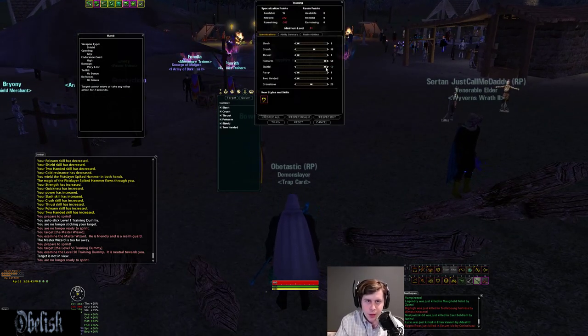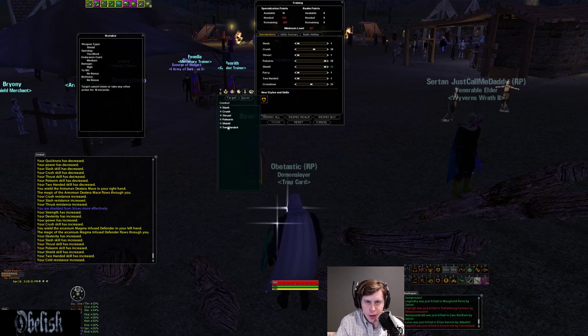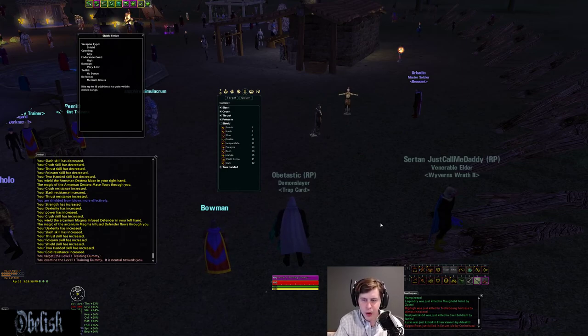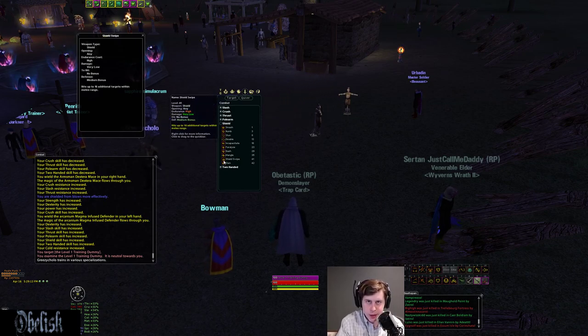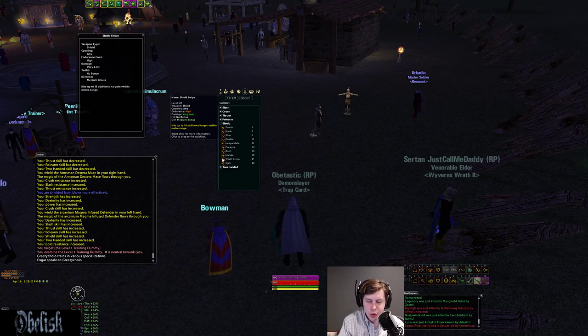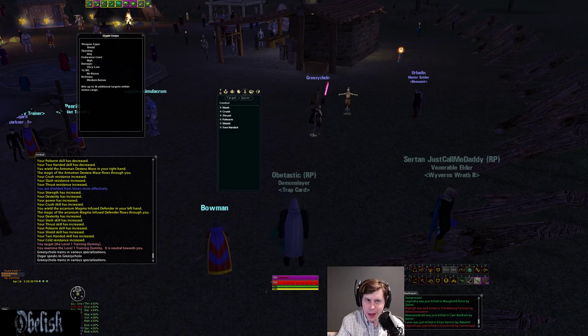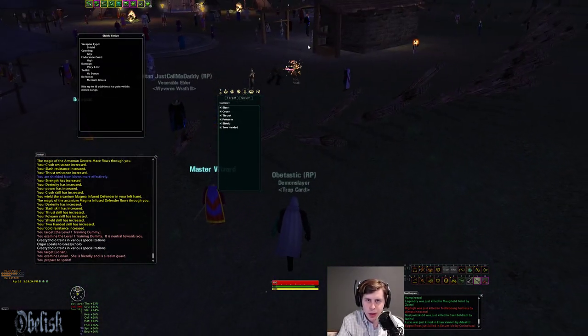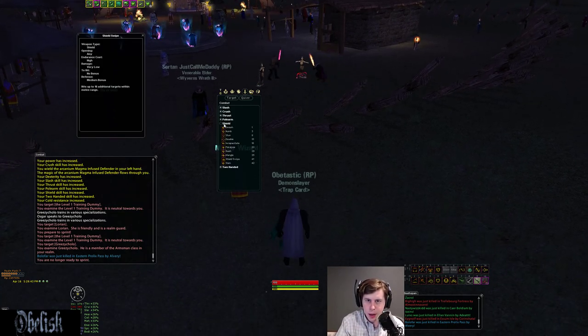That does it for the shield line. At 50 shield there's an after-block 10-second style, but it's not worth going for. Shield Swipe is worth mentioning — it's a PBAE style, great for PvE and pretty good in group scenarios. If you need to interrupt multiple people, you can use Shield Swipe and it'll interrupt in a small area around you. It's also good for killing Zo pets — if your sword gets Zo-petted, you can Shield Swipe them all at once if they're stacked up and your sword is free.